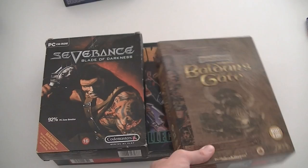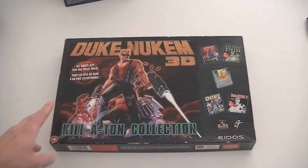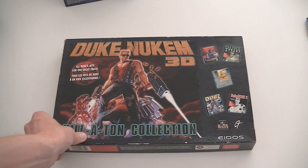Then some PC stuff: Might and Magic 6: The Mandate of Heaven, Baldur's Gate, Severance: Blade of Darkness, and another copy of the Duke Nukem 3D Kilaton Collection. It took me quite a while to find my collection copy and only a few weeks later I find a second one. This isn't as nice as my collection copy but it's still really hard to find and one of the coolest Duke Nukem sets in my opinion. Before we get to the stuff I'm keeping for my own collection, it's time for some Nintendo cartridges.